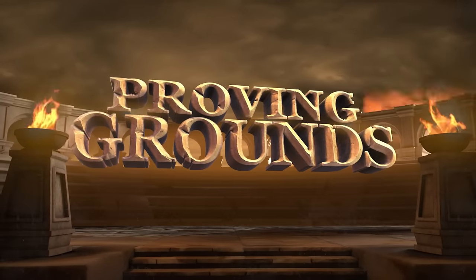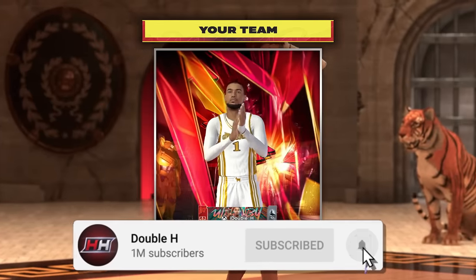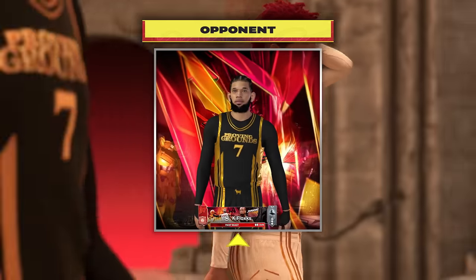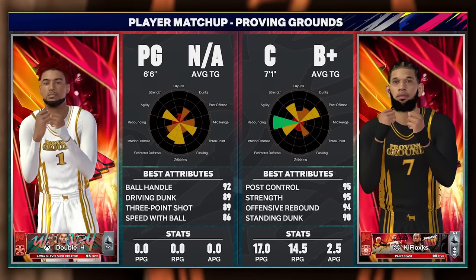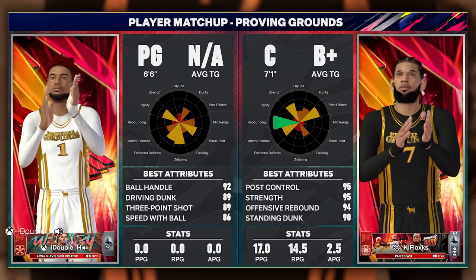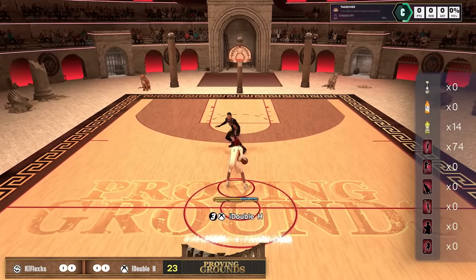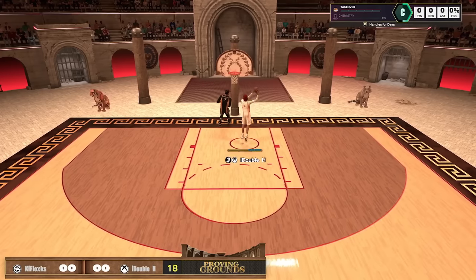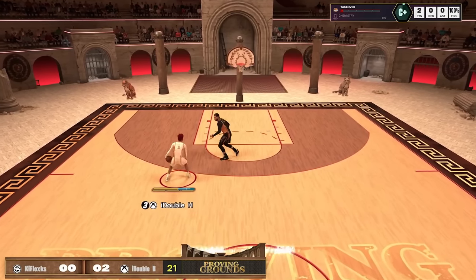Entering our first gameplay in the Proving Grounds, we get a post score. I'm going to be putting in some live commentary as well against these post scores. This is ranked mode, so it's matching me up against other goat tiers because I'm a goat tier — the red panel this year. He is 7'1 with a 95 post control. It's a post score.